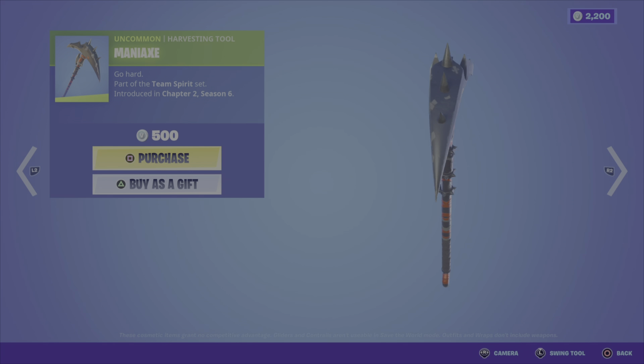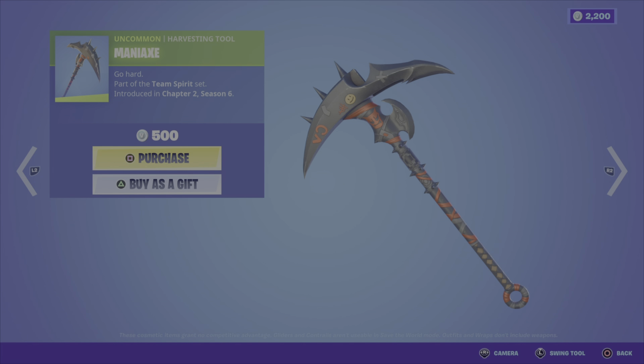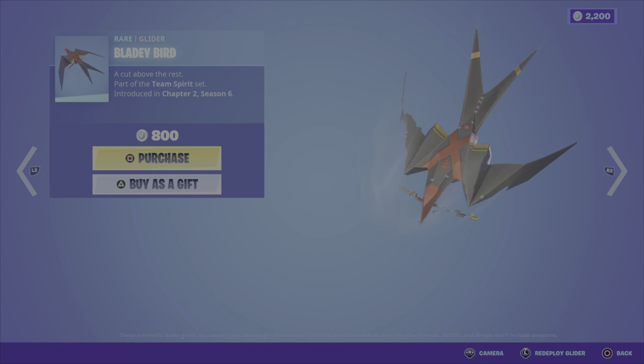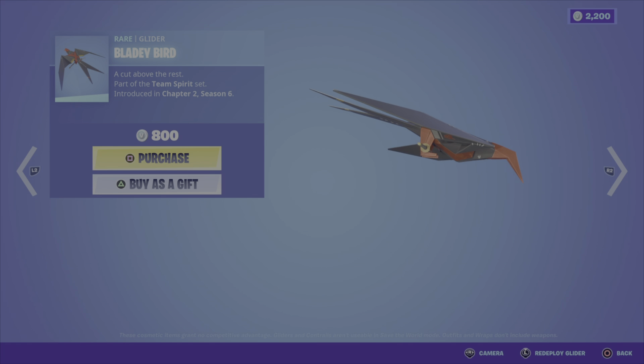We have the Maniacs Harvesting Tool — definitely a nice looking pickaxe, I like it — for 500 V-Bucks. We have the Bladey Bird Glider, which is a cool glider for sure, really like this one, and it's 800 V-Bucks.